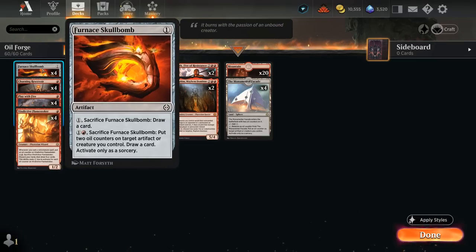Four copies of Furnace Skull Bomb add oil counters to other permanents: one mana to play, then one and a red to sacrifice and put two oil counters on a target artifact or creature we control while also drawing a card — or just one mana to sacrifice and draw without moving counters.